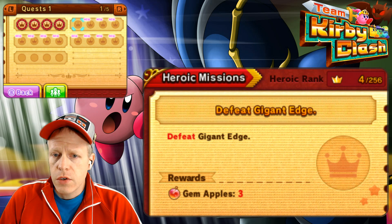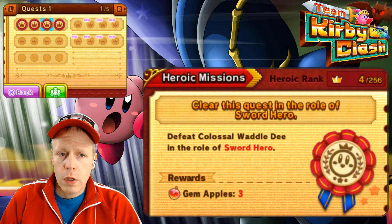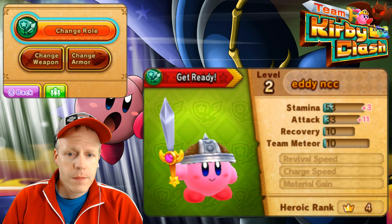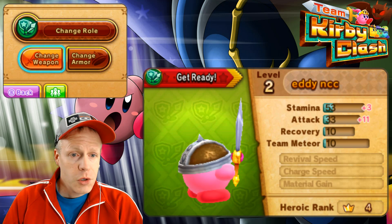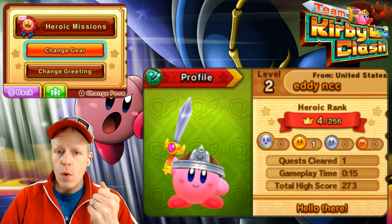So the next quest would be Defeat Gigant Edge. I'm not sure who that is. We have all these certificates or little badges for the first quest, which is super cool. We just got our new sword as well, which we purchased. We're going to stick with this role, I believe. We also leveled up to level two, which is awesome. We got the Swordsman Blade equipped already. Not enough for armor yet. Looking to change helmets maybe, but let's go do our next quest.